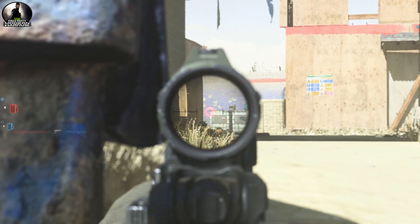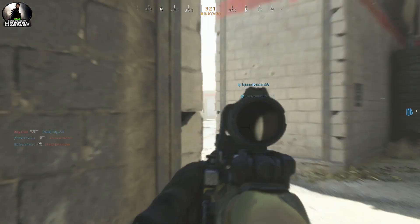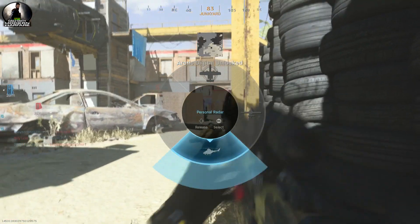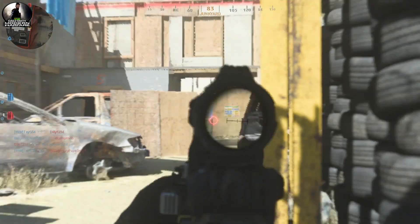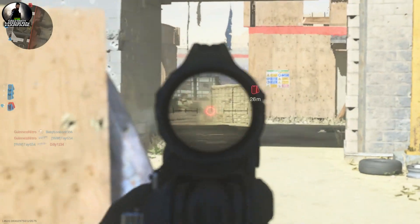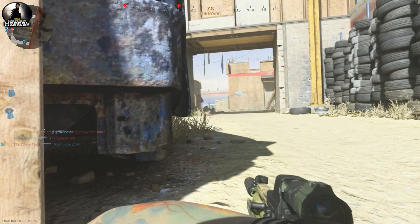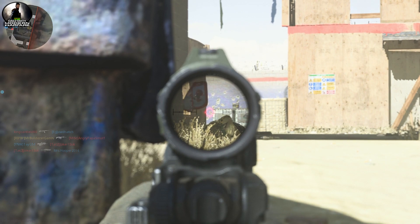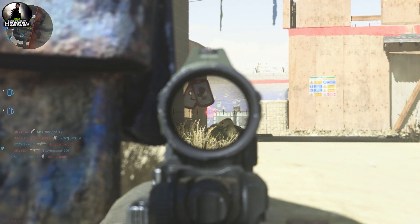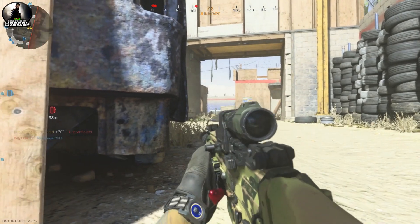This is a nice spot if you need to get long shots — you can catch them coming around the corner of that building. Very nice spot at this corner — you can look both ways. I really wish they would do something with the footsteps, because this game would be so much more fun if you could just run around. But you can't tell the difference between your footsteps, the enemy's footsteps, and your teammate's footsteps. Then you've got the jet overhead — sometimes it's so loud you can't even hear the commentator's voice saying stuff in the game. But do you think they're going to fix it? Hell no, they could care less.